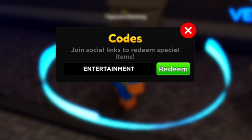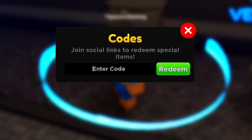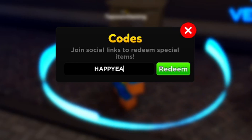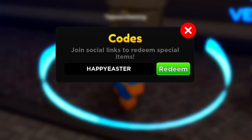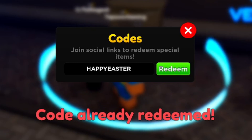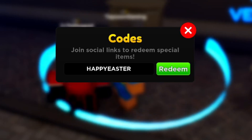The next working code is also in all caps: HAPPYEASTER. It's going to be H-A-P-P-Y-E-A-S-T-E-R. Redeem this code for free gems. Let's see if it's still active — already redeemed on my end, so yes this code is still active. Those of you who haven't redeemed HAPPYEASTER yet, go ahead and do it right now.